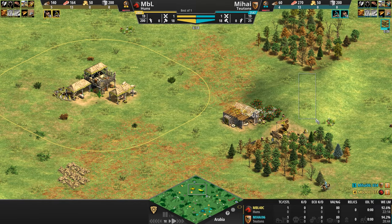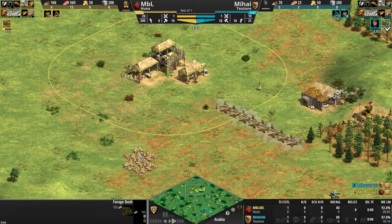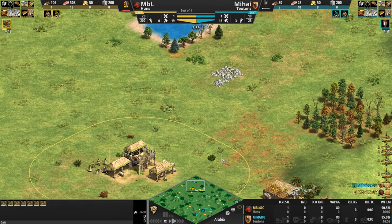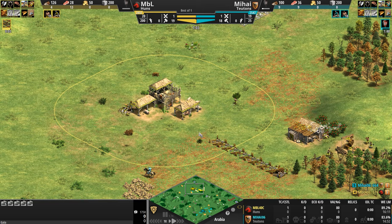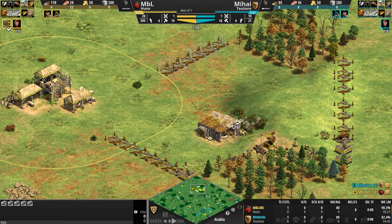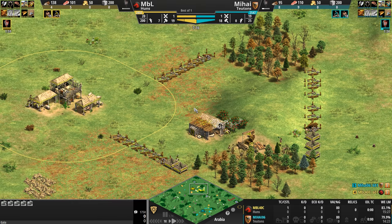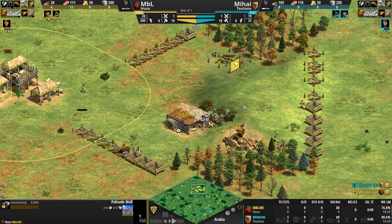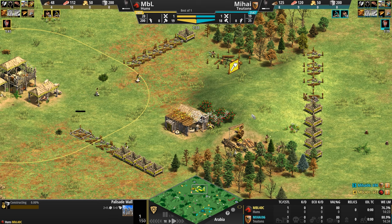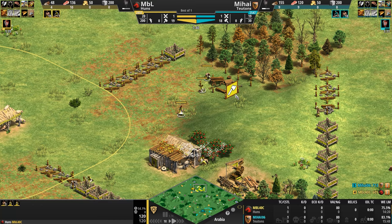MBL's base is also completely open to the north, west, south, and east — a little bit easier to wall off with this narrow wedge of land between two forests. His primary gold is in a very forward position, his primary stone in the backward position. Overall, I don't think either player has a particular advantage. MBL is creating an interesting wall off — looks like he's trying to create a siphon so that anyone trying to enter this industrial zone of lumberjacks and berry pickers has to go through a narrow gap.